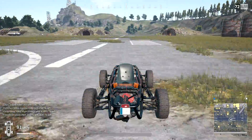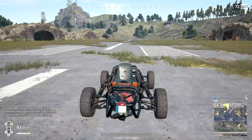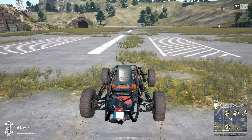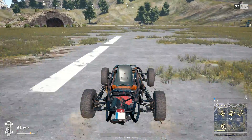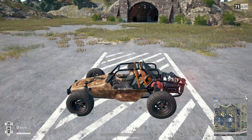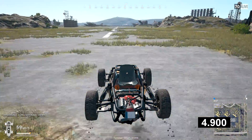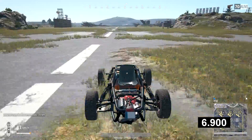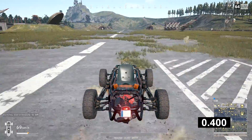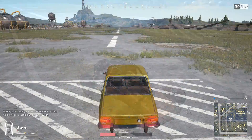As we can see, the buggy can go a maximum of 91 kilometers per hour without using the boost — the default key for that is Shift on your keyboard. Using the boost doesn't actually decrease the speed limit of the buggy. Acceleration was measured from 0 to 90 kilometers per hour on all vehicles, because some vehicles could barely make it up to 90. The buggy accelerates from 0 to 90 in approximately 9.5 seconds. When braking from maximum speed, it takes the buggy 1.4 seconds to stop completely.